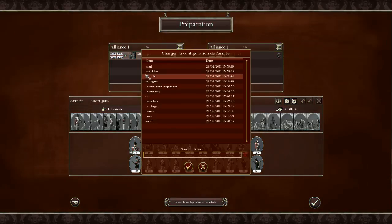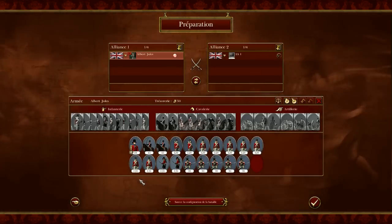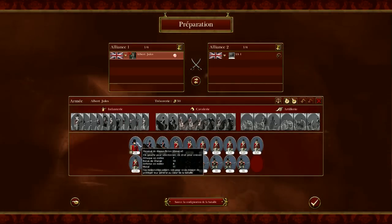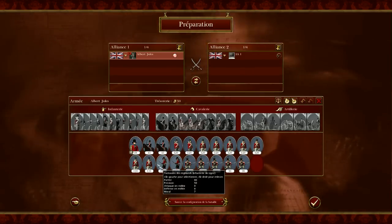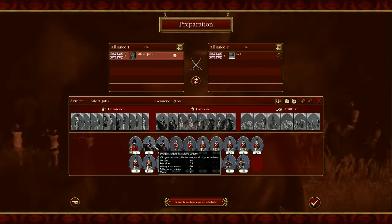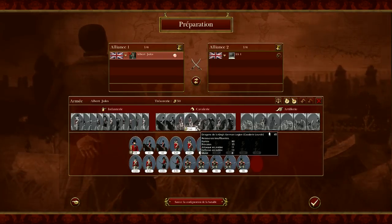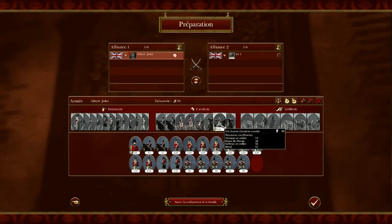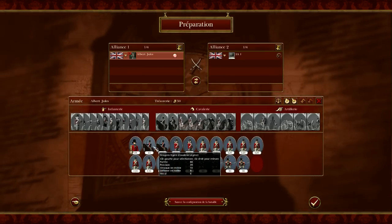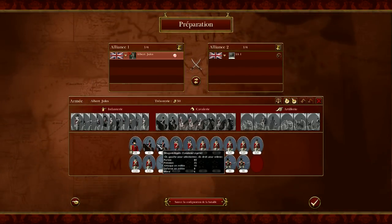Now let's move to Great Britain — a very major nation in Napoleon, of course. For Great Britain I also chose a 3-star general, Mr. Picton with his nice hat, who died at Waterloo if I'm not mistaken. I took only 2 Light Dragoons for cavalry, because English cavalry is quite slow, so I think it is better to prioritize Light Dragoons and take only 2.